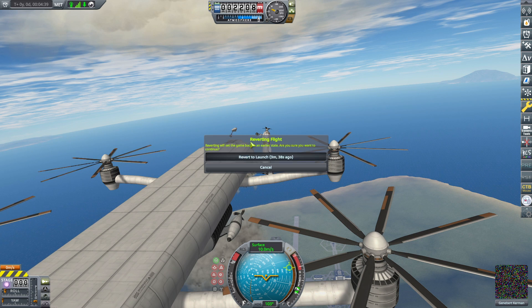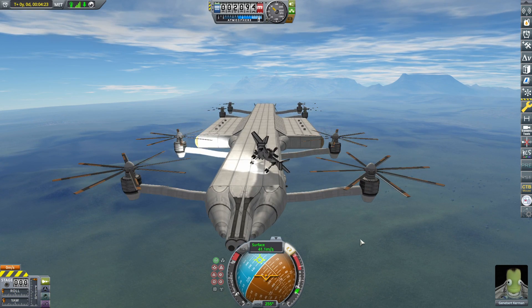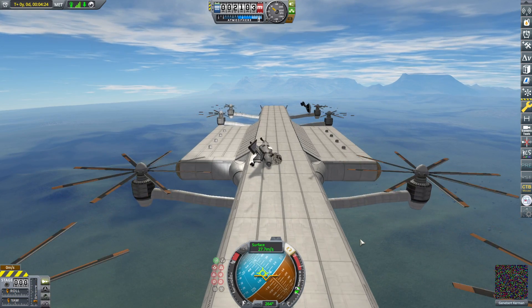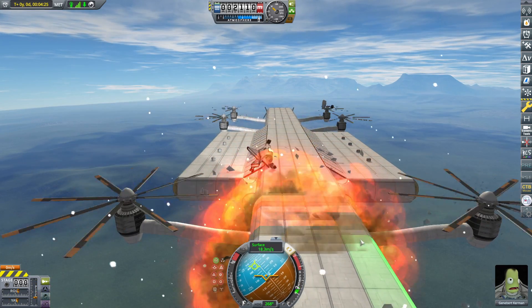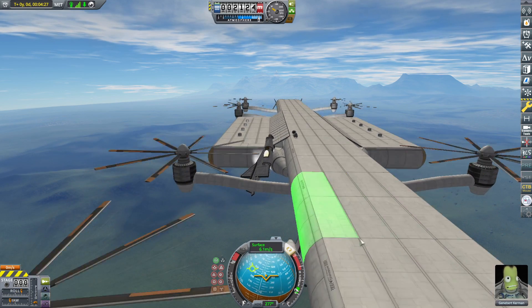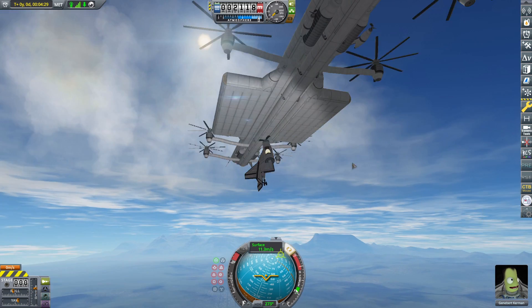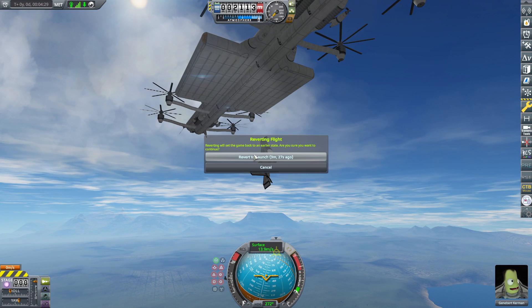Either that, or more commonly, you just fall off. And because everyone wants to see it, here is a hot landing — there is a big crash. Interestingly enough, it's always the small ship that gets destroyed from hitting the aircraft carrier. The aircraft carrier itself is completely fine. It's like a brick up there — you can't bring it down.